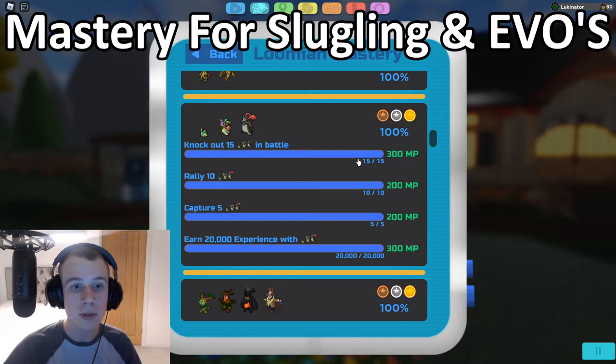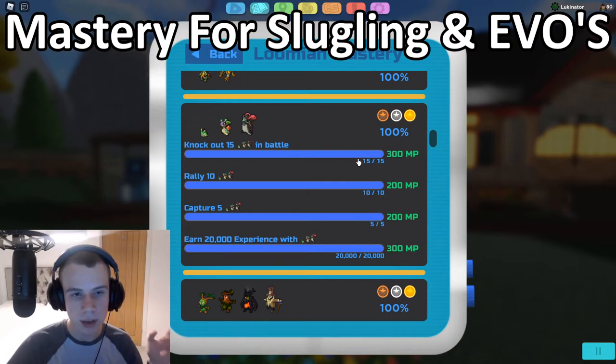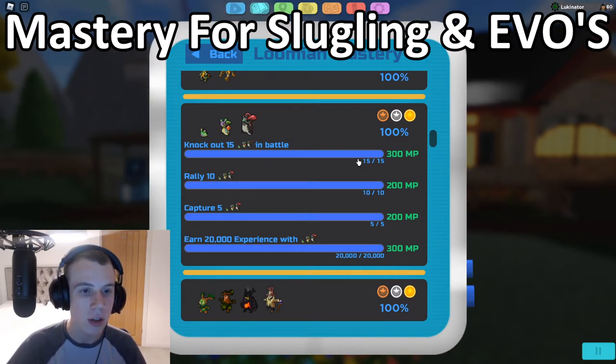For the Gastro mastery, the first task is to knock out 15 of them in battle. Go to the route outside the Mushroom Village — I believe Route 4 or Route 5 — where you can find them fairly easily. Just knock out 15 of them and that mastery task is complete. The next task is to rally 10 of them: capture one, set it as rally leader and assistant, and that will be the fastest way. If you have a rally value boost, it'll go twice as fast, and the rally charm also increases rally rate.